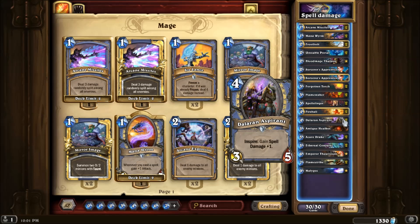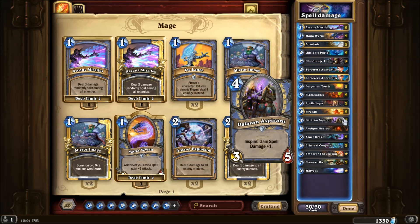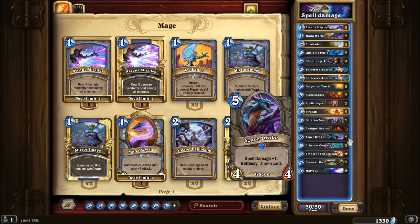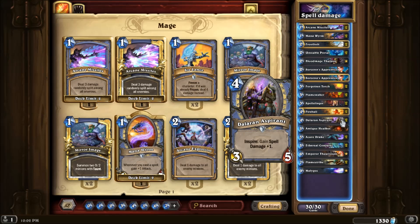Dalaran Aspirant has been a really fun card in this deck. You have to play it and then it requires Inspire after Inspire, but if you were to play this and then you had cards like Spellslinger you could play, or it gave you spells, then you end up using your hero power quite a bit. Most of the time it will give you just one spell damage, but I had a game once where it got up to 10 - or 9 - because the Fireball cost 20, and I also had Malygos out, so a 20 damage Fireball. That's pretty overpowered and Dalaran Aspirant is a really nice card in this deck.